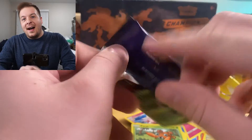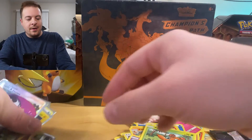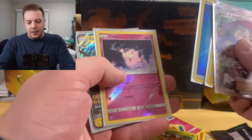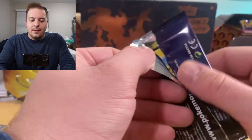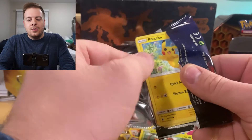Alright, we have one last pack. I'm feeling good about this pack. Before we go into it, let's look at the pulls we've already had — some great pulls. Got the Full Art there, little Zapdos, the Energy, Clefairy, and the Raichu GX. Not bad at all. I've seen a lot of people not get much from these things. And look at Pikachu, just popping off.